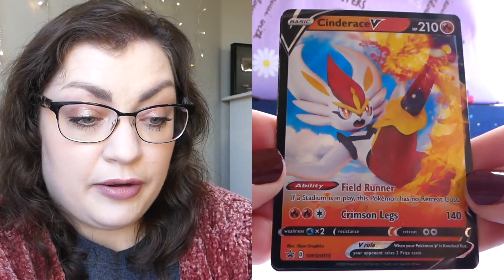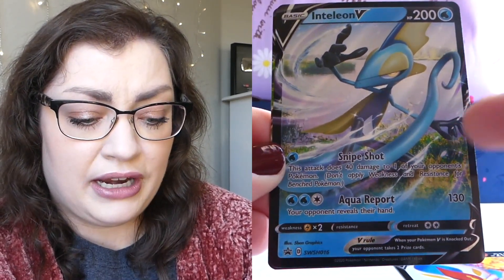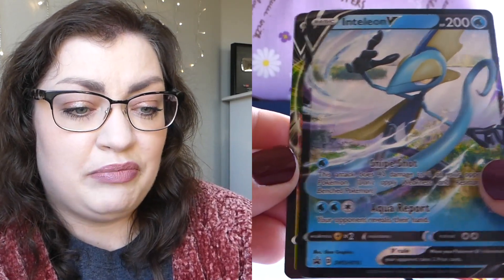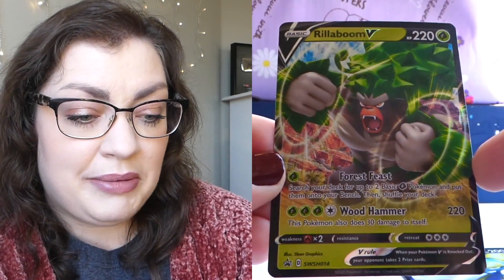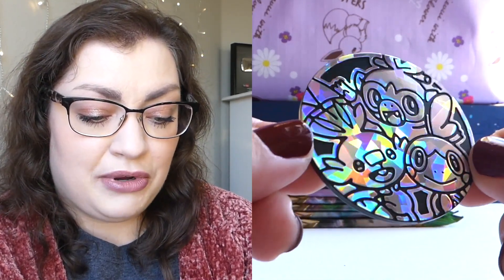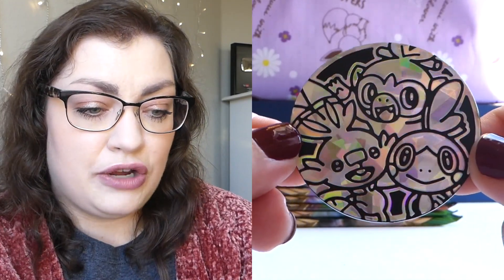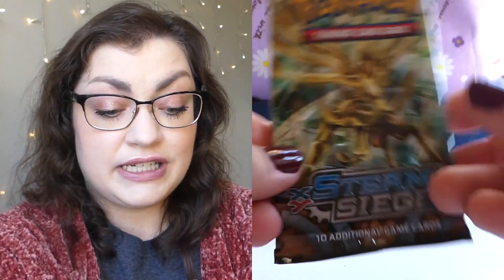Here are the promo cards, which I'm actually not sure about. I feel like these have been in different boxes or collections before, because I feel like I have this Rillaboom one. Sword and Shield 14, so these were really early on in the set. I wish they would have done an exclusive set of promo cards. But we also got the Jumbo Coin, which is so cute — once again with the three Galar starters on there. Love that. And then it is just pack time.